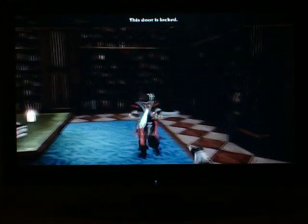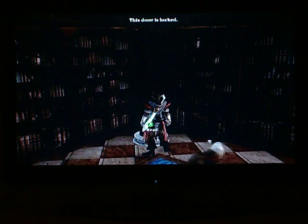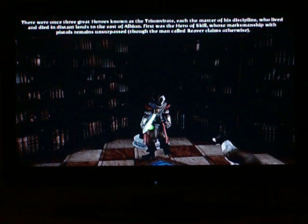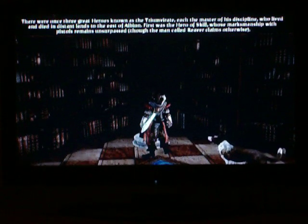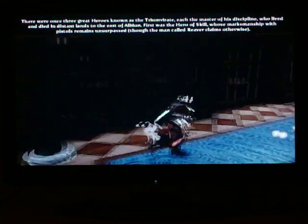But it's very simple to open this one — this is the first one I found out by accident. All you need to do is interact with the statues. The first one you have to interact with is this one, which is a statue of the Hero of Skill. It goes on about how he was like the best shot ever, but it really looks different.